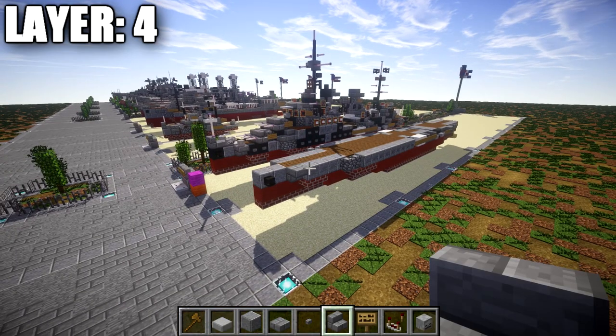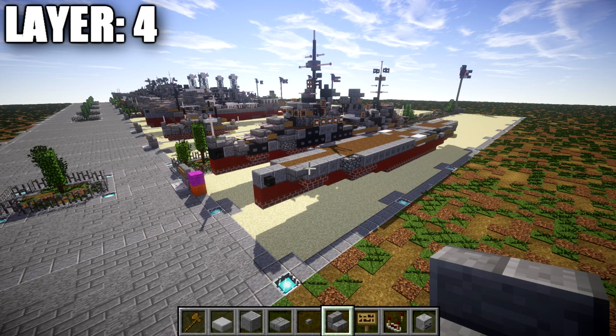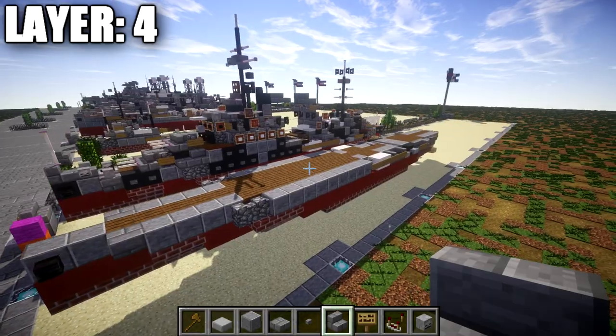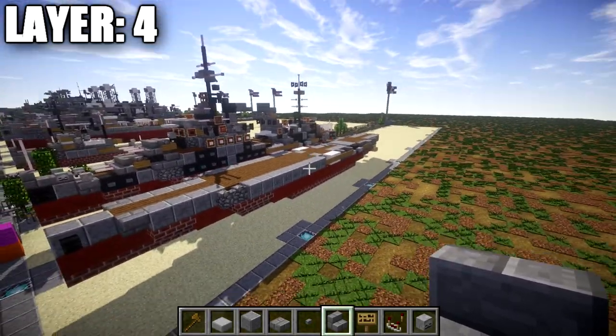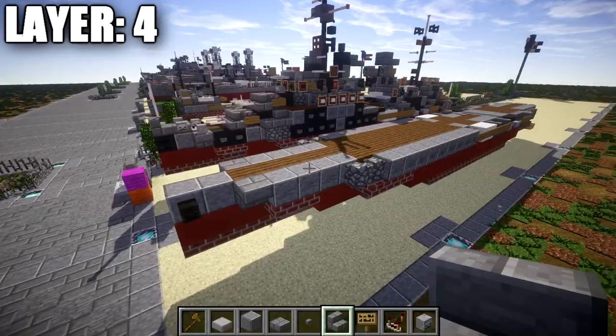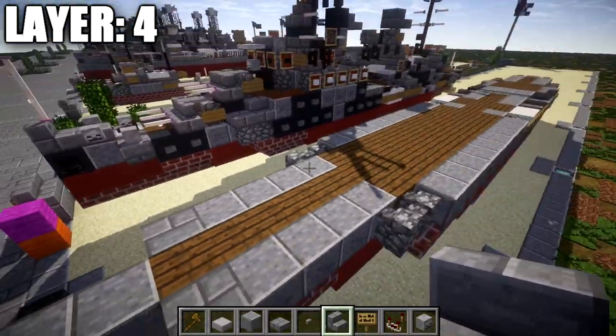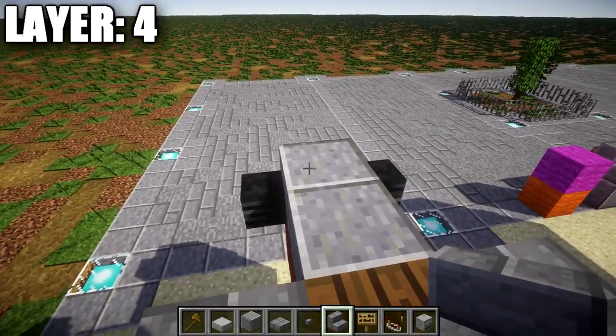Moving on to layer four. One thing to mention: if you want to add the camouflage onto the ship, we're going to be doing that at the end, so it's easier to add all at once rather than layer by layer. We're doing it all gray to begin with and you can add camouflage later. Starting at the front, place down a stone brick stair on top of this polished andesite block, followed by a stone brick slab going back from it.